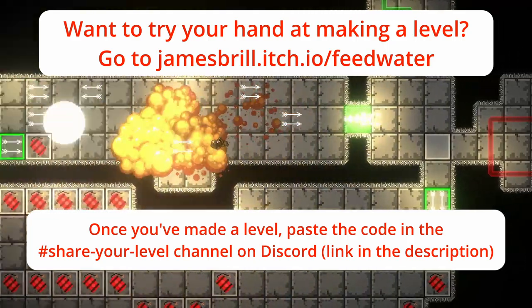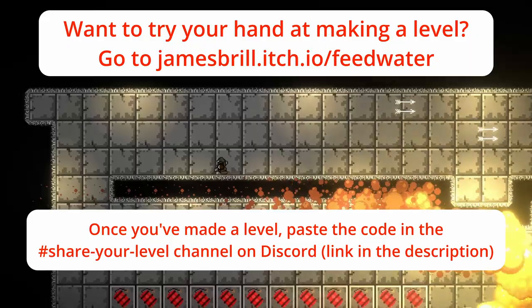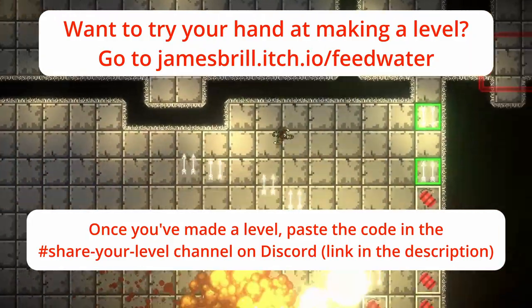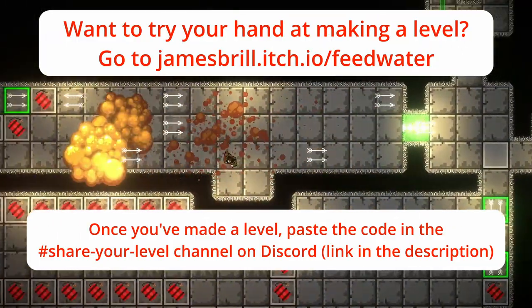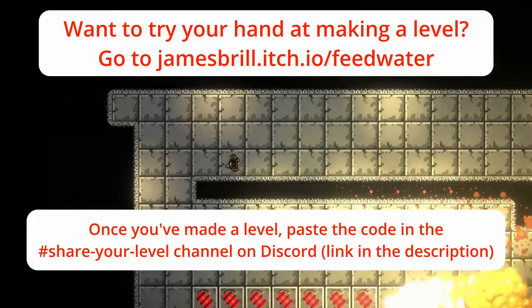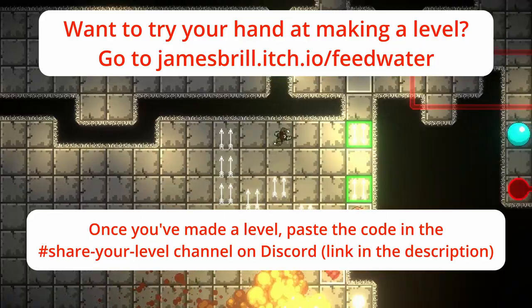Overall I love the use of misdirection in this level to keep the player on their toes. If I had to give a critique, I would say try not to trap the player in rooms where they can't escape — it makes them feel like they can't control what they're doing. So if you do misdirect them, try and give them a way to get out of that situation if possible. Overall, great level — thanks for making it.